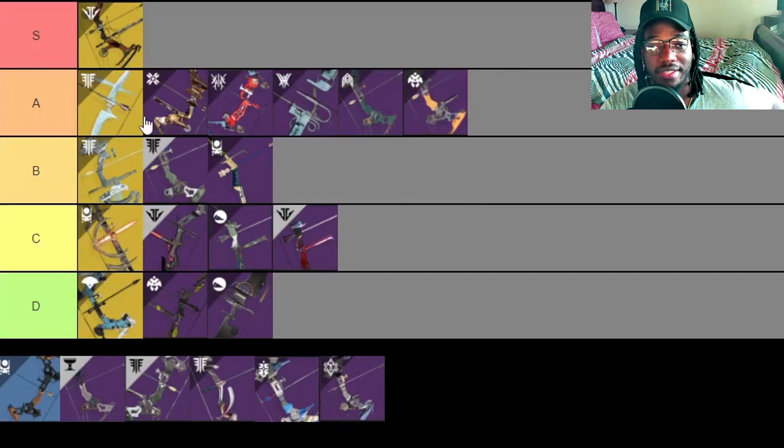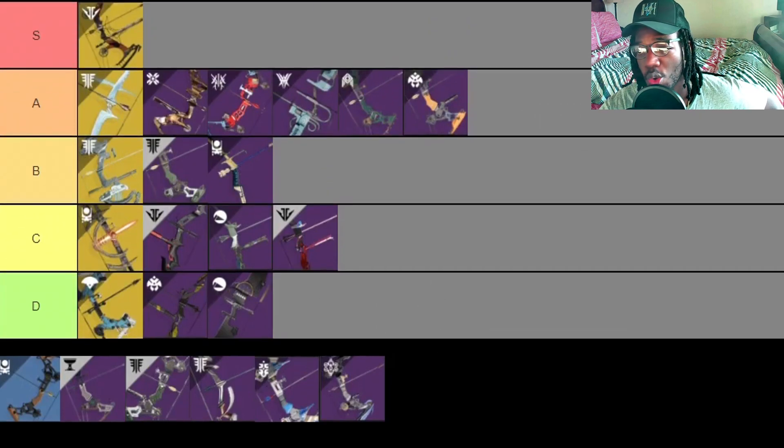Next is the Tyranny of Heaven — another bow I didn't get to use. The perk pool has Archer's Tempo and Explosive Head which look good, but the accuracy is only 27 — really bad. It also has Moving Target, Rampage, and Snapshot, but I wouldn't want Snapshot on a bow. This bow looks really bad in PvP, so it goes in D tier.